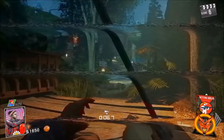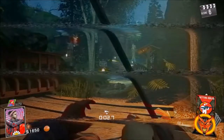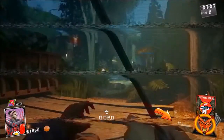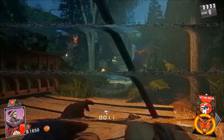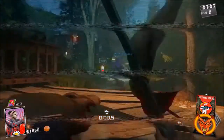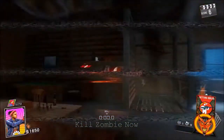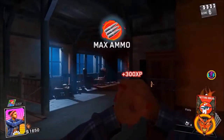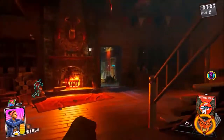You want to straight up press rewind and it should rewind you, but at the exact same time your friend has to kill the zombie. Make sure your friend kills the zombie whilst you're rewinding. Then you should respawn and now you guys will be invincible.